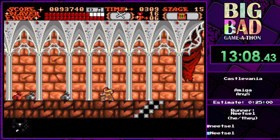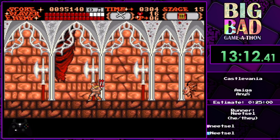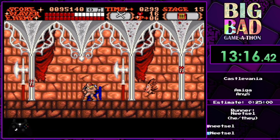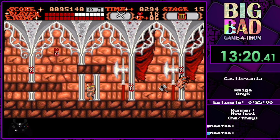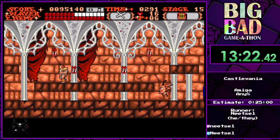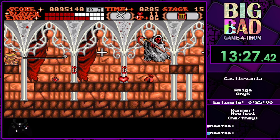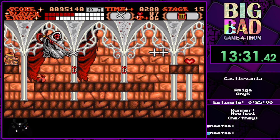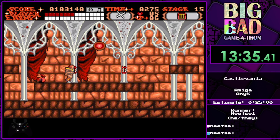We're going to look to the right side and then damage boost through the next guy. There can be only one Medusa head on screen, so Nitzel abuses that. And then we're going to fight Death — there's a safe spot that works 90% of the time. Today it decided to work. We can just stay here and use the crosses.